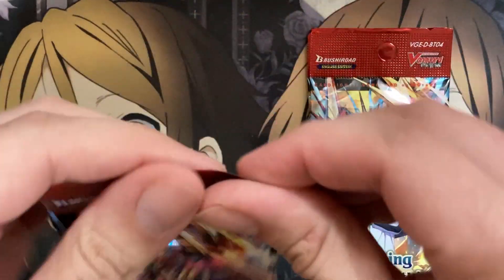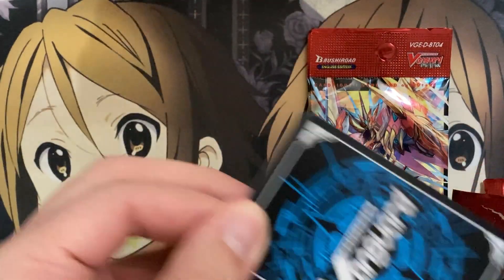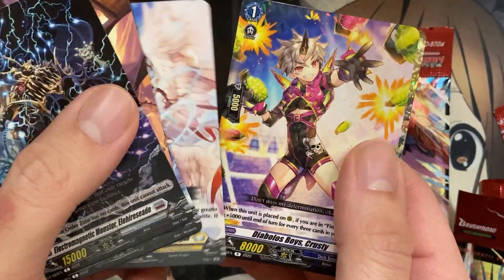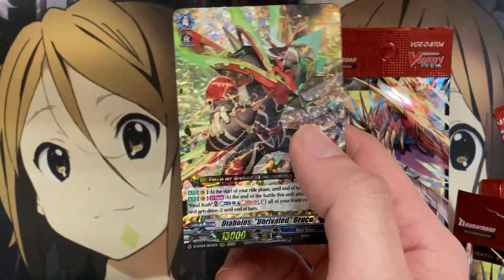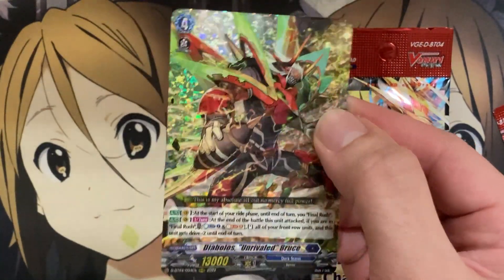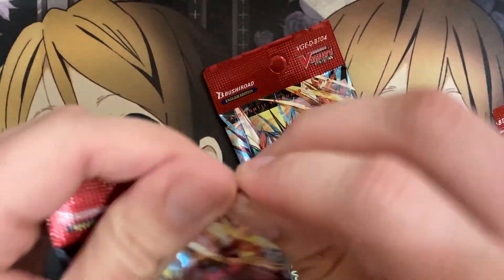I still haven't looked through to see if there's any Overlord cards in the set. If not, set 5 is definitely going to be a pack that focuses on Majesty, Phantom Blaster Dragon. But — nice — there's Bruce. Dragonic Overlord the N. We have Diablos Unrivaled Bruce. So that means the only one left to pull is Bastion.